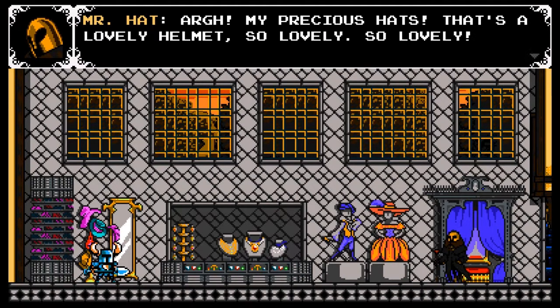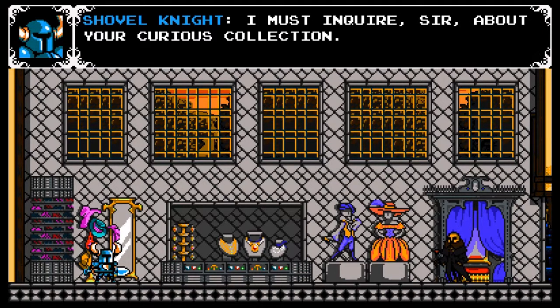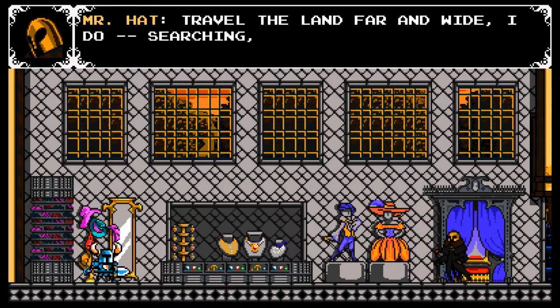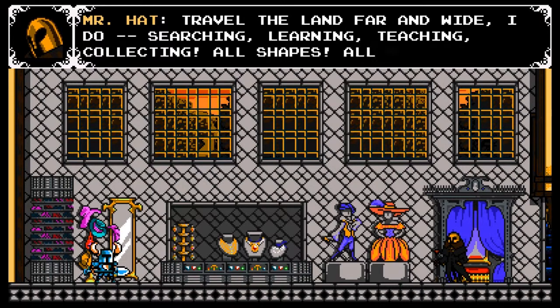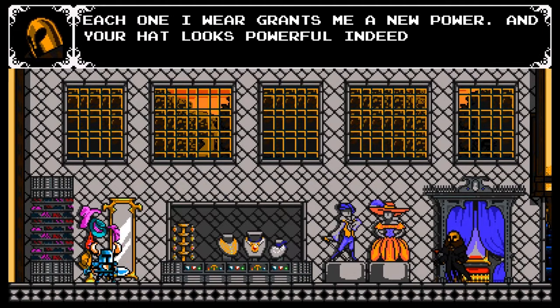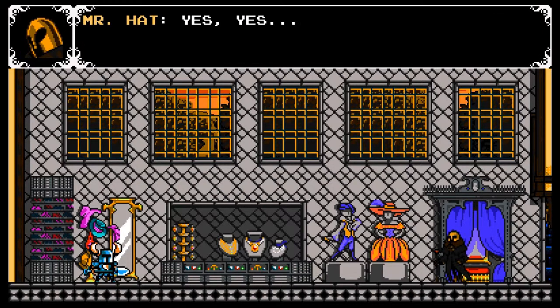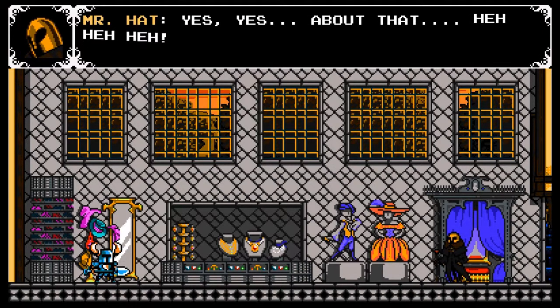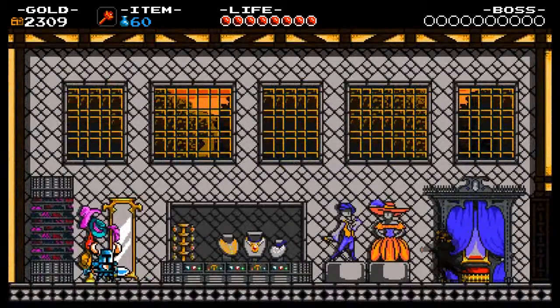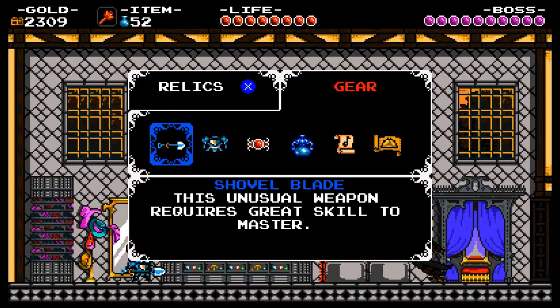Our precious hats — that's a lovely helmet, so lovely! I must inquire, sir, about your previous collection. I travel the land far and wide, searching, learning, teaching, collecting — all shapes, all sizes of hats. Each one I wear grasping new power, and your hat looks powerful indeed. Intriguing — but I am rather attached to my helmet. Well, I didn't refill my chalice.